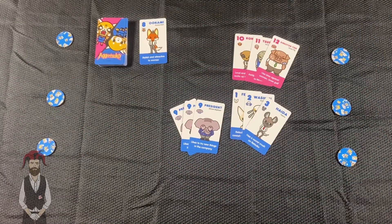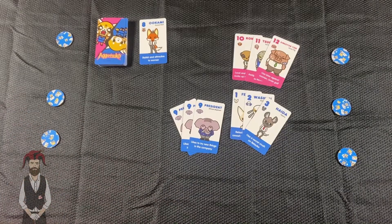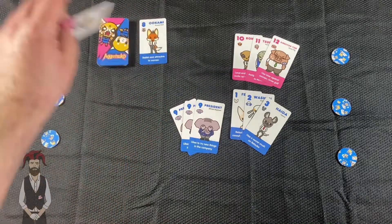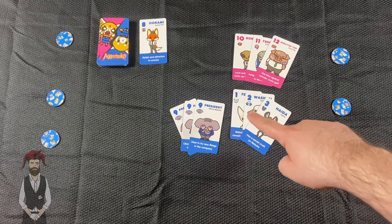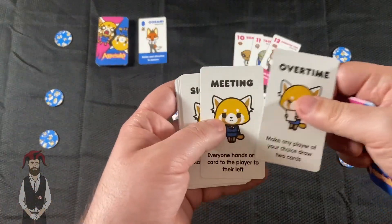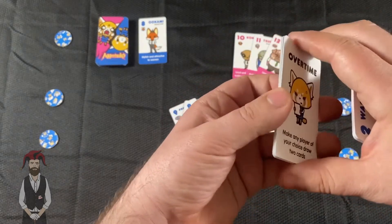Mechanically, the Aggretsuko card game is very simple. All you're trying to do is take your three work tokens and flip them over and turn them into karaoke tokens, because you don't want to be at work anymore — you want to party. You do that in a series of turns broken down into three steps. One: you draw a card, either from the face-up discard pile or the face-down pile. Two: playing sets or sequences — a set is three of the same number, a sequence is three of the same color in order. Three: play office cards, like overtime which makes any player draw two cards, meeting which has everyone pass a card left, and sick day which makes a player skip a turn. You have to play office cards at the end of your turn.